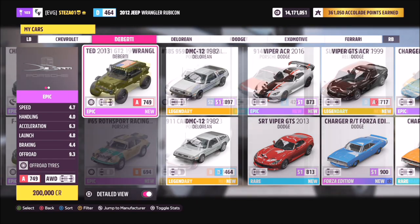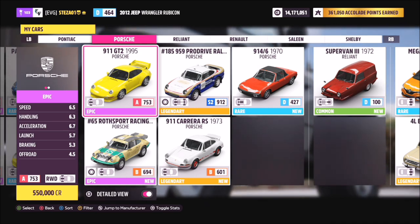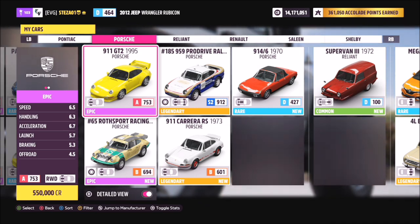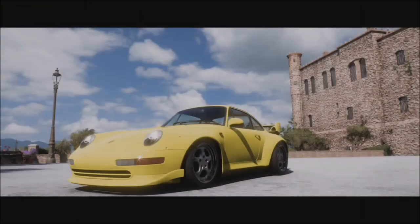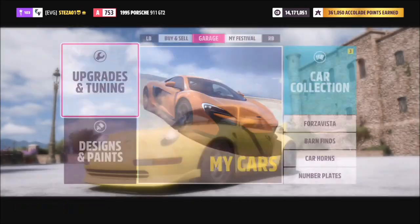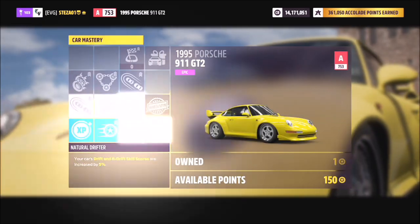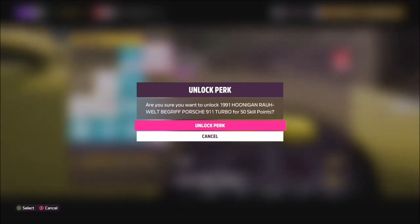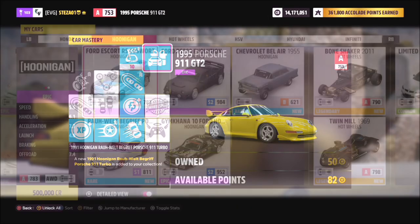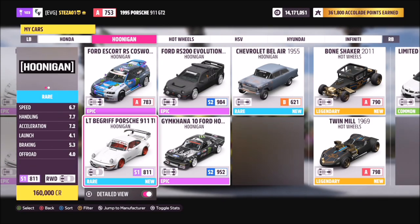The fourth one requires you to purchase or win the 1995 Porsche 911 GT2, which is the most expensive one to purchase in the auto show at just over half a million credits. When you go into the car mastery and unlock the rare car from this one, you'll unlock the Hoonigan 911 — the special drift variant — and again a very cool one. If you don't want it you can always sell it or get rid of it.